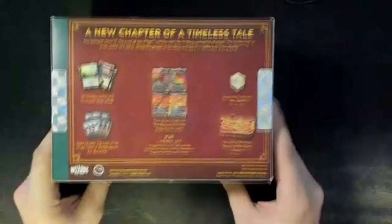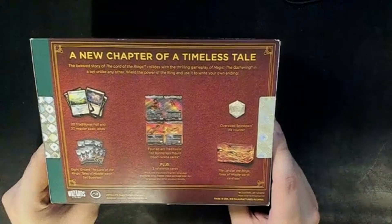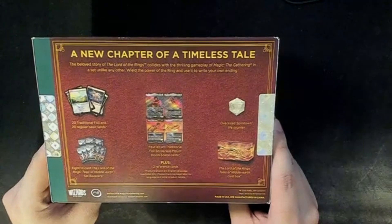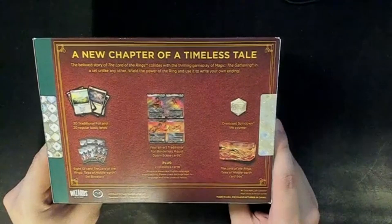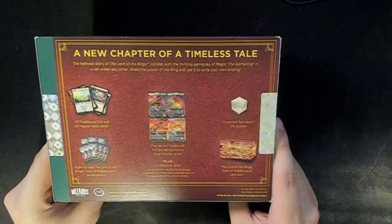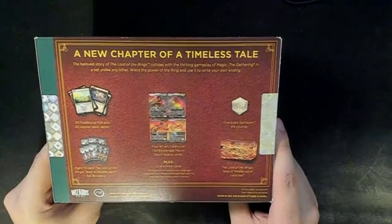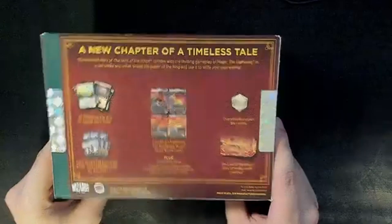Now with eight set boosters. A new chapter of a timeless tale. The beloved story of Lord of the Rings collides with the thrilling gameplay of Magic the Gathering in a set unlike any other. Wield the power of the ring and use it to write your own ending. Twenty traditional foil and twenty regular base lands. Eight 12-card Lord of the Rings Middle-earth set boosters. Four alt-art traditional foil borderless Mount Doom scene cards, plus two reference cards. Lord of the Rings card box, and an oversized spin-down counter. Lovely.